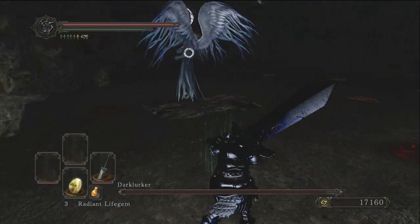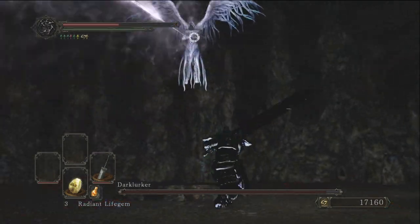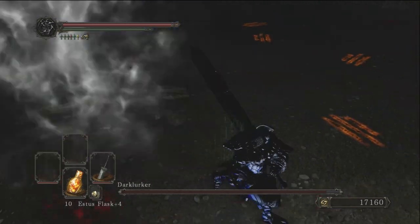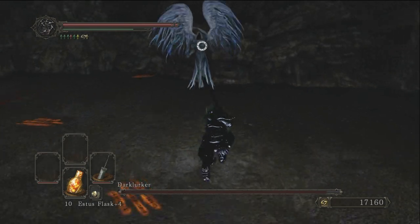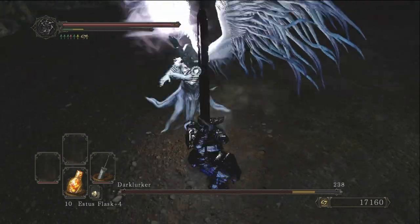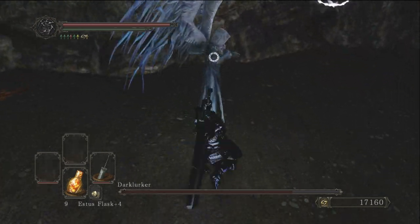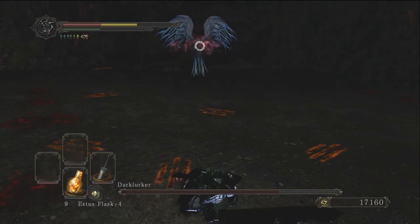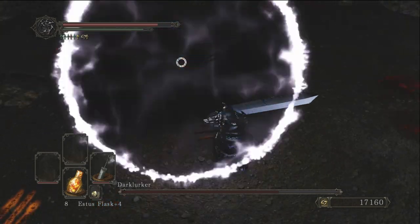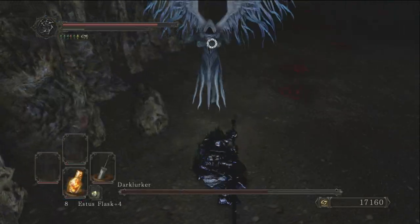Dark Lurker is a very cool looking boss. I don't like everything you have to do to access him since it's kind of annoying, but once you get there, he's ridiculously strong and halfway through the fight he makes a copy of himself. His magic attacks are ridiculous, but I think he's a well-built boss — he looks like a cursed angel. He has a decent number of attacks for a Dark Souls 2 boss and could fit in with the DLC bosses. I'm putting Dark Lurker in good.